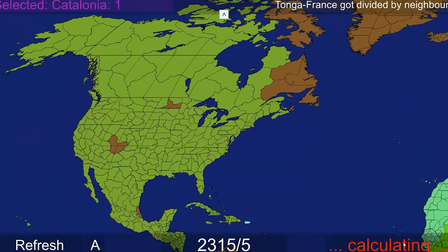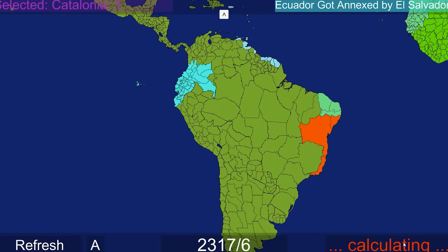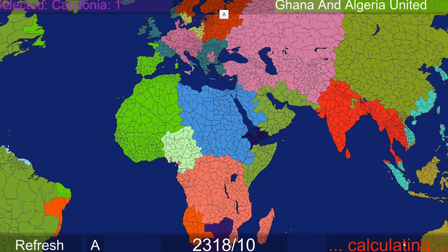As soon as I say that, they just got divided by their neighbors - all of them. Why do I jinx them like this? And after Ecuador got most of South America, they just got taken over. Yes, the game is going to be doing some crazy things with the camera. Rwanda just got divided - this is pure chaos.